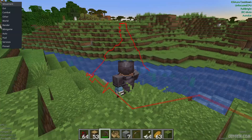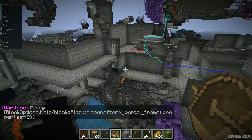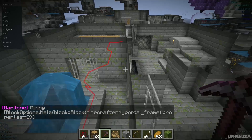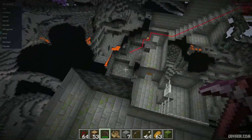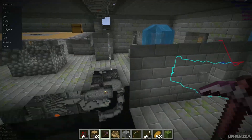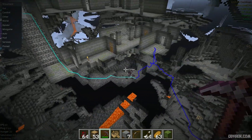It is now searching and should find the stronghold. Finally, this bot finds the stronghold, as you can see, and goes in the right direction. Now we can manually find our end portal frame.